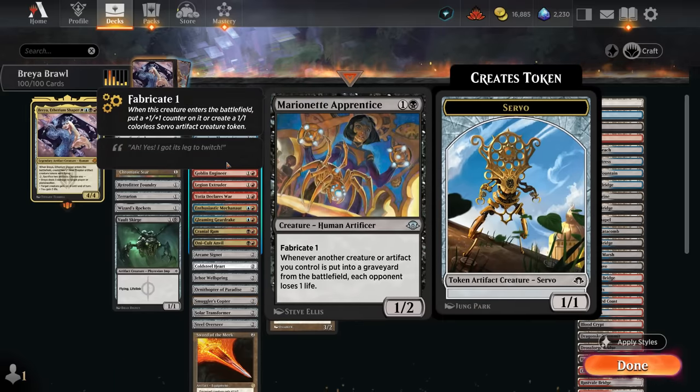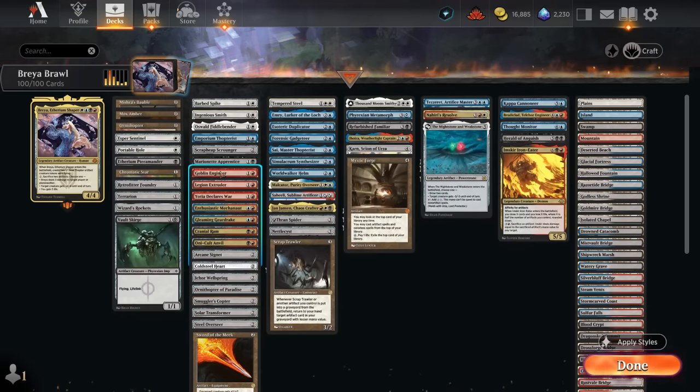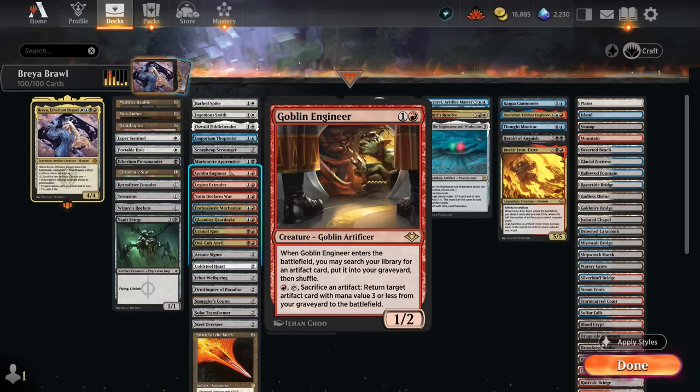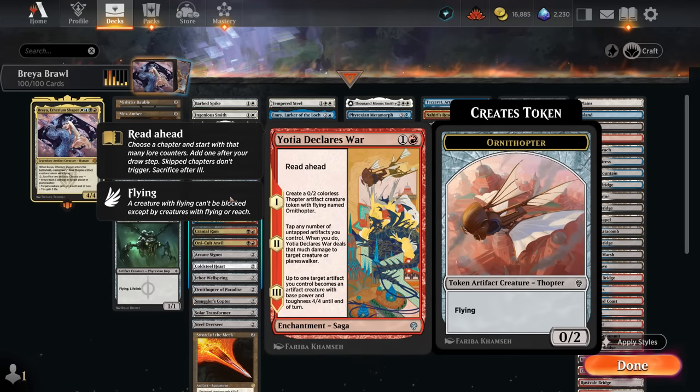The new Marionette Apprentice is a smaller version of Marionette Master — easier to cast, but it still drains the opponent when artifacts and creatures die. Goblin Engineer can be a fun tutor effect, putting an artifact in our graveyard, and then we can later get it back by sacrificing something else. Legion Extruder can deal 2 damage when it enters and can also sacrifice artifacts to make 3/3 Golem tokens. Jotja Declares War is another Ornithopter generator that can also act as removal on chapter two.